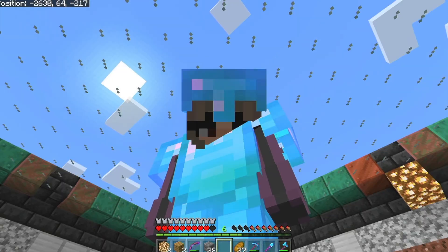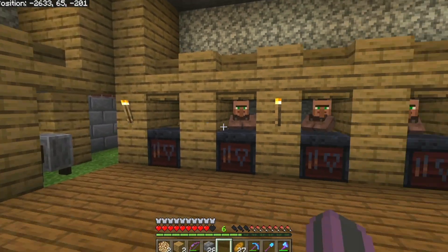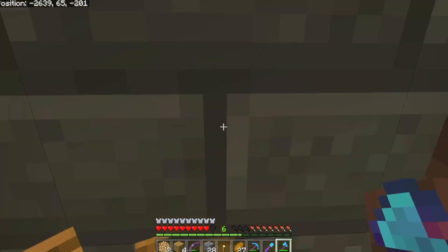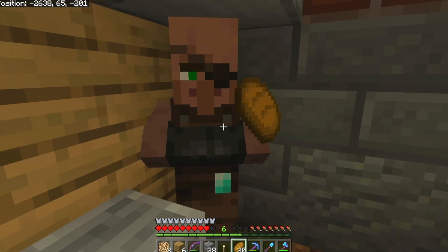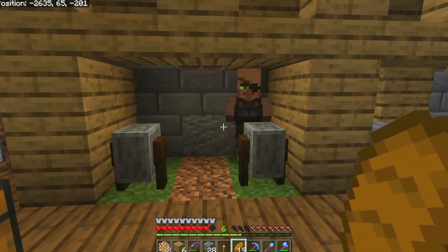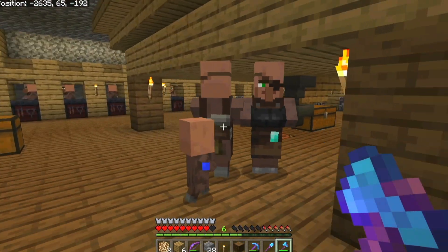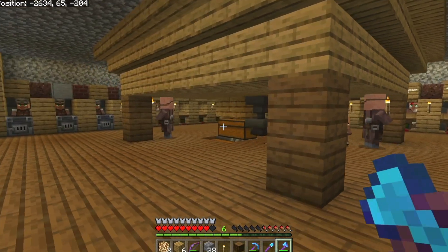I need to let two villagers out. I'll chuck some bread at them, turn around, and when I turn back I want to see some little ones. Oh, we've got a baby! Well done — that's one. I kind of wanted two, but we'll get there.